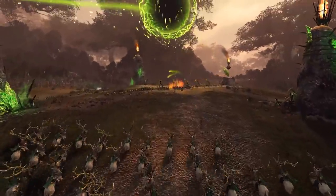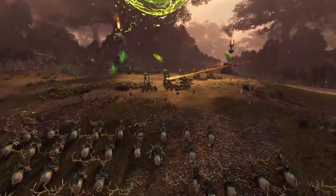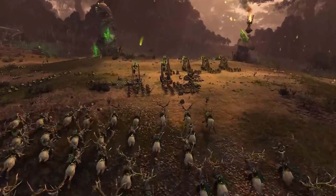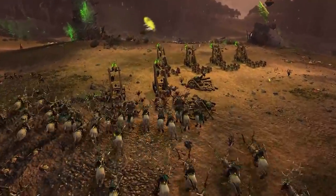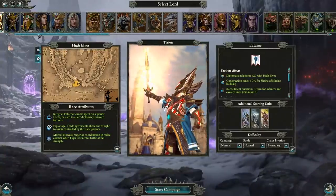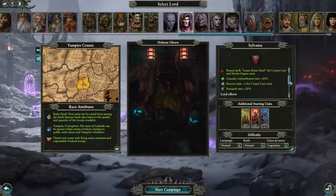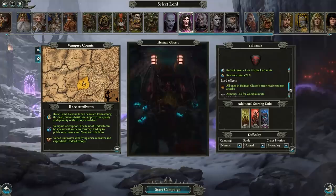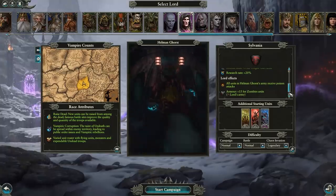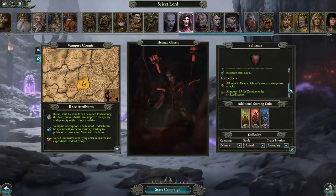Bracing behaviors and entity collision rules have had a bit of a rethink, too. Characters and units are generally sturdier on their feet — it's now harder, on average, to pull through units attempting to pin you in place. Meanwhile, some faction and lord effects have had a little spruce up. We've removed Helmungorst's plus 13 charge bonus for corpse cart units and added a lesser raised dead bound spell for corpse cart and mortis engine units. Gorst's lords will now get plus 15 armor for zombie units.